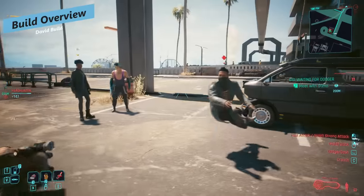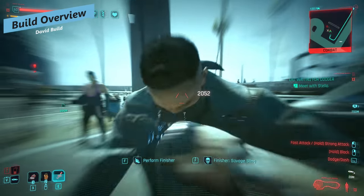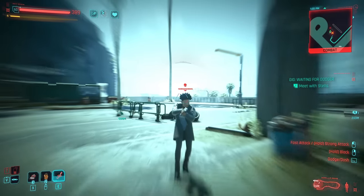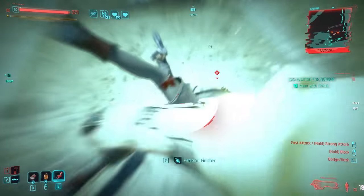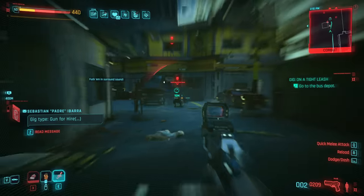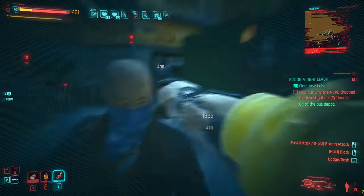Generally for this build it's a little bit different to my original David Martinez build, where in that build we used the projectile launch system — which is still amazing in 2.0, actually better — but instead now we're going to go gorilla arms for a couple of reasons. There are some amazing blunt weapon perks that benefit from the gorilla arms. We're also using the sandevistan to slow down time. So essentially you want to start combat, zoom around the battlefield, punch people in the face and just have a grand old time.